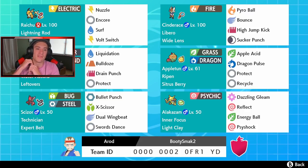On this team we have Raichu — Lightning Rod Raichu with a Focus Sash, Nuzzle to control paralysis, Surf, Volt Switch, and Encore. One thing I'd probably change is give it Fake Out instead of Encore. Then we have Cinderace with Libero — it has Pyro Ball, Bounce, High Jump Kick, and Sucker Punch, all STAB moves because of his ability. He's holding a Wyland so High Jump Kick can hit more consistently.